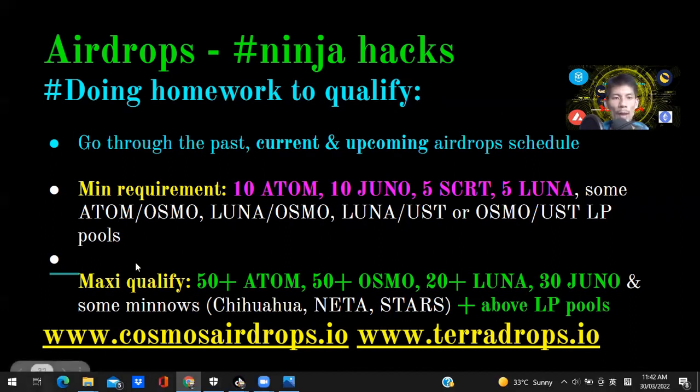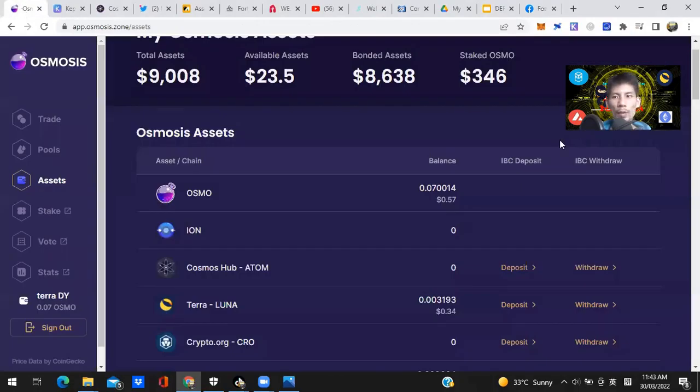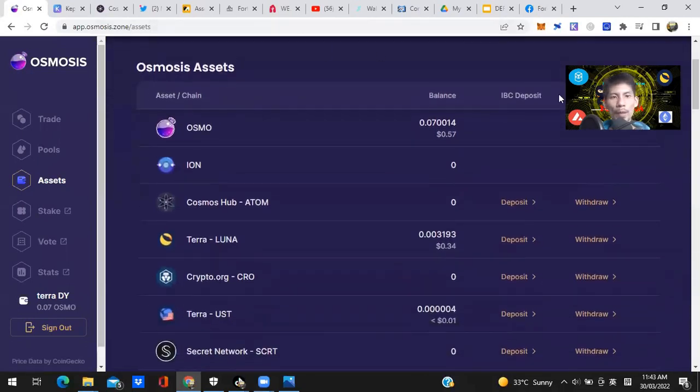These are the ones you need to get as a minimum, or to max out your airdrop allocations for most pools. We'll jump right into a live demo. The first thing you need to do is go to app.osmosis.zone. In the assets tab you can see how much crypto you've got. The first step is to transfer some ATOM or UST from your centralized exchange — like Binance, KuCoin, Gate, or Coinbase — to your DeFi wallet.